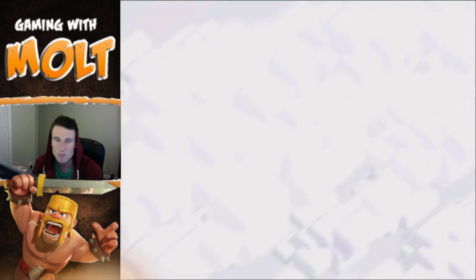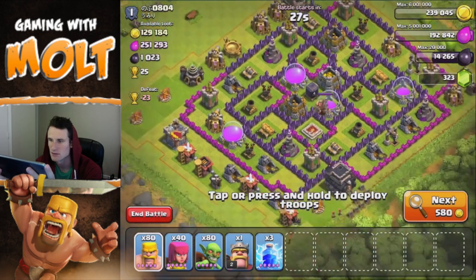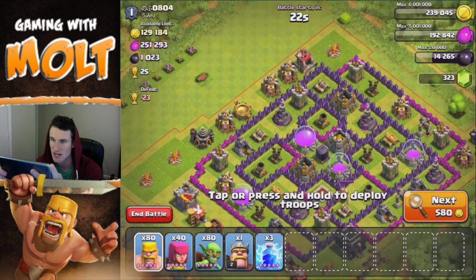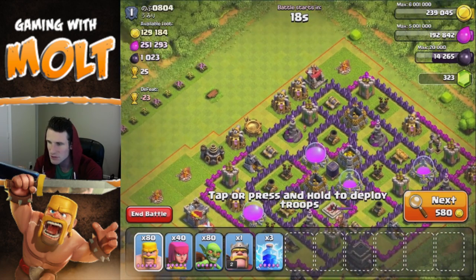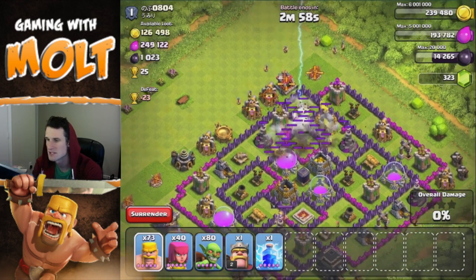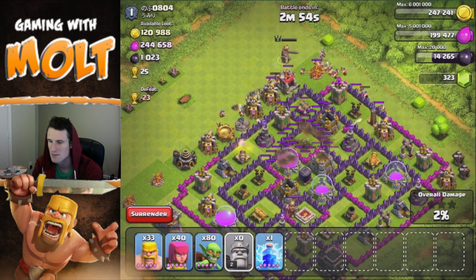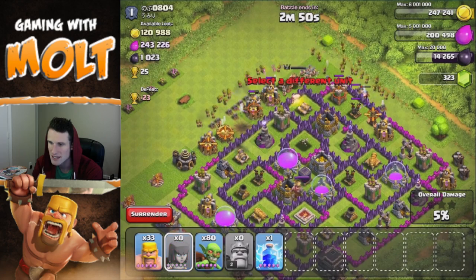Let's break the shield and go attack. Wait — that's a good amount of dark elixir that I would love to get. Let's see if we can manage it. I'm going to take out this mortar first and then attack from the top portion of the base. I might drop down my king as well and throw down some archers to try to push in.